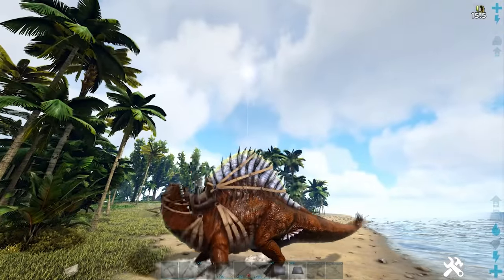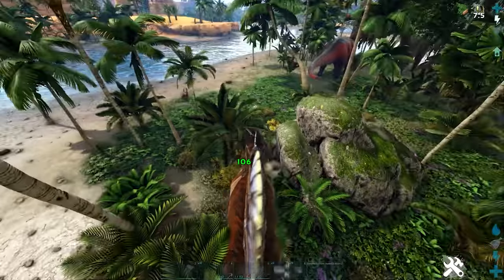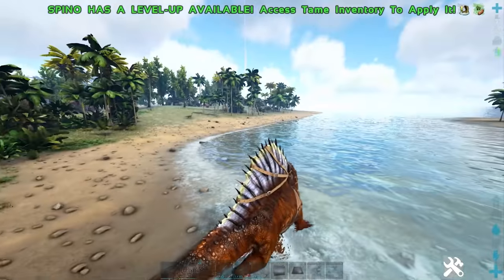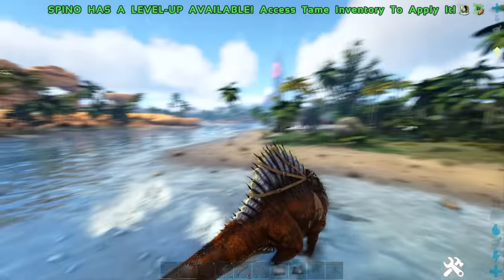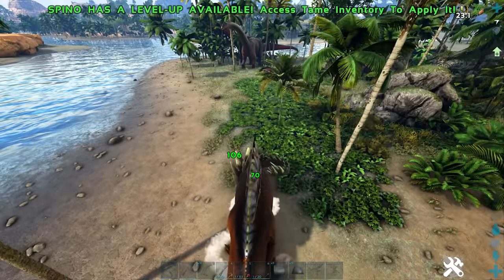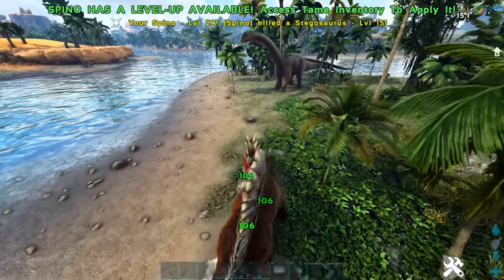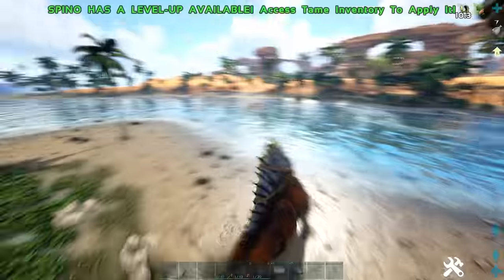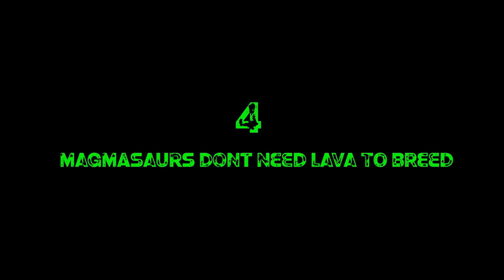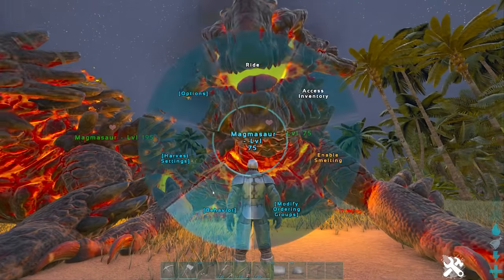Tip three: Spinos have lots of different combinations of damage. They can stand on their back two legs and do a swipe attack, or stand on all four legs and bite. On all fours they're a lot quicker but don't do as much damage; on two legs they're slower but deal serious damage. They also get a big buff when near water — a 30-second buff shown in the top right of the screen — making them faster and even stronger.